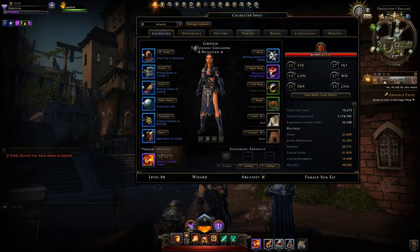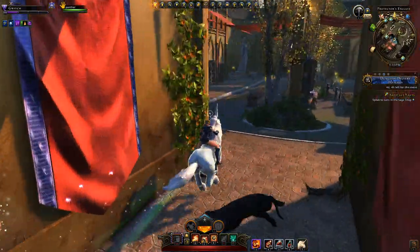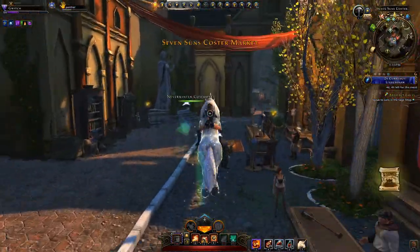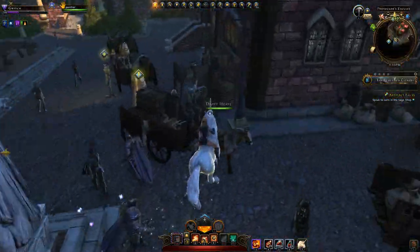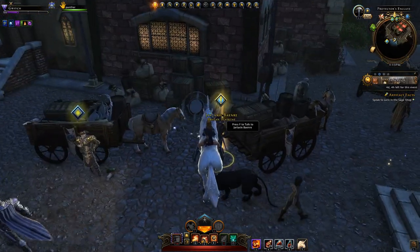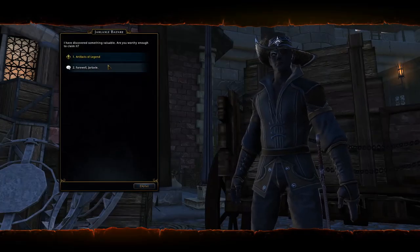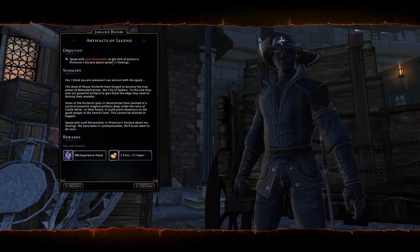First, you're going to have to get your character to level 60. Then head through the Seven Suns Coster Market and just out the back there's an NPC near some draft horses and wagons. You speak to this NPC, Jarlaxle, and he will give you the quest Artifact of Legend.